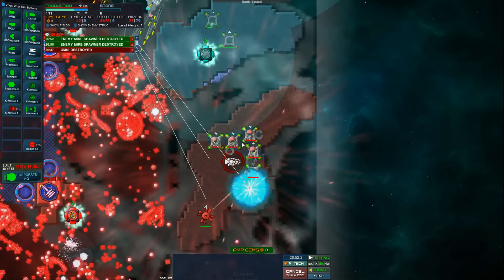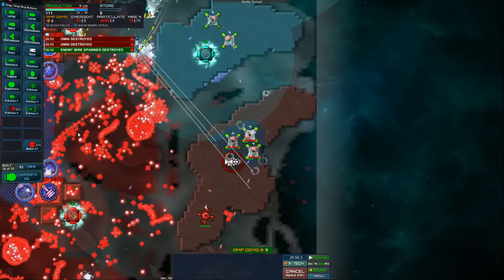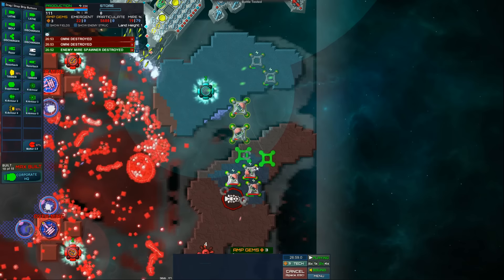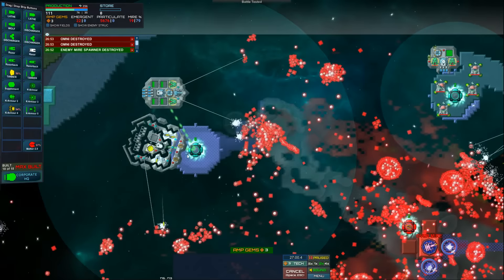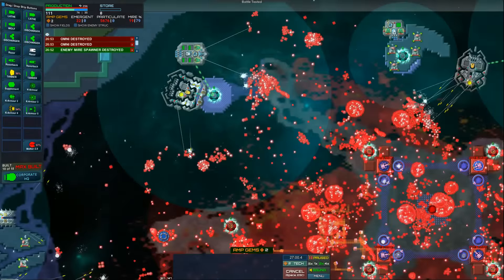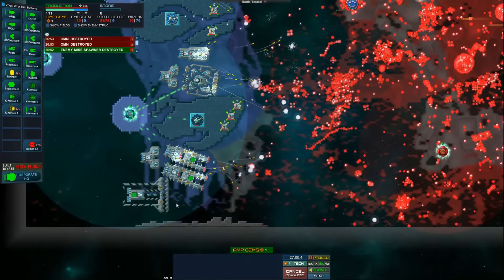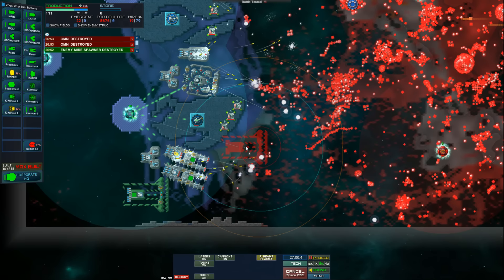Let's just destroy these mires and then we can maybe survive on this island for a little while. Build two more — there we go, you two come down and help. We have all these amp gems. I'm gonna amp you, I've lost the razor, I'm gonna amp you — yeah, I'm gonna amp you. And I'm gonna amp you. I'm not gonna amp you, you're pretty useless honestly.